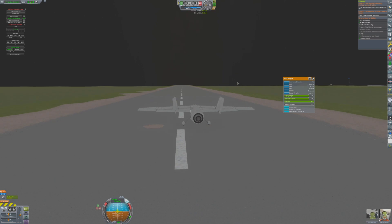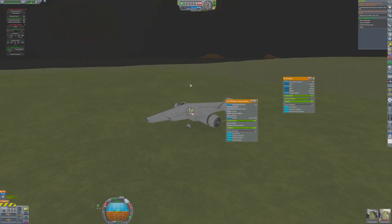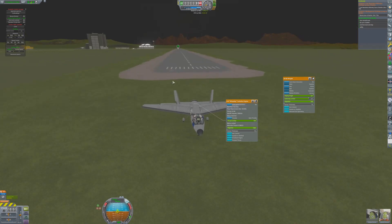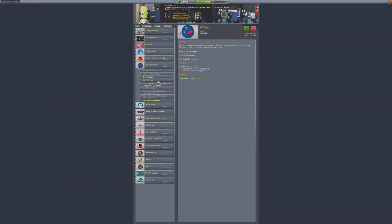The runway is a lot smoother so landing here should be a lot easier. Although he is coming in pretty fast, he'll just reverse the engine thrust and back up on the runway to recover. With the pilot safely recovered it's time to look up other contracts for the program.